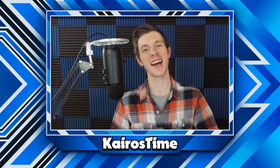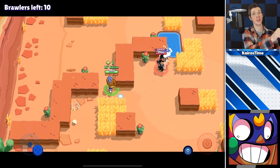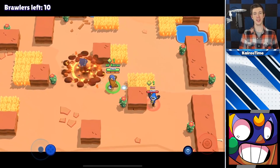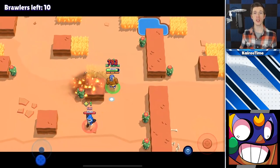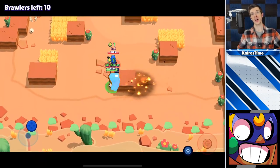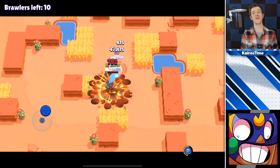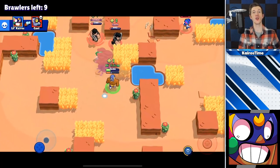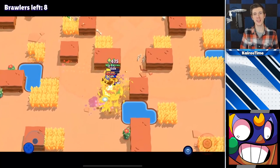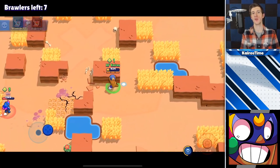Now it is time for the rare brawlers. The trick to mastering El Primo is to learn which brawlers he can ignore the attacks of and which brawlers he should juke. Attacks with consistent high damage like Pam's and Colt's should not be ignored — focus on dodging those. Attacks with high burst damage like Bull's or Shelly's should make you very cautious about getting up close. Attacks that have low DPS like Crow's or Barley's can basically be ignored at full HP — just run at them and take them out.